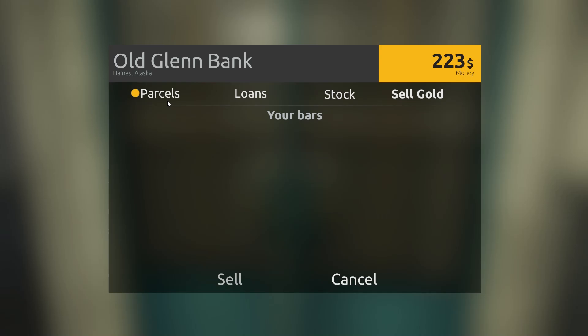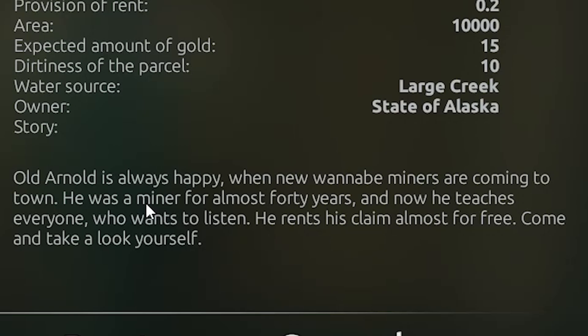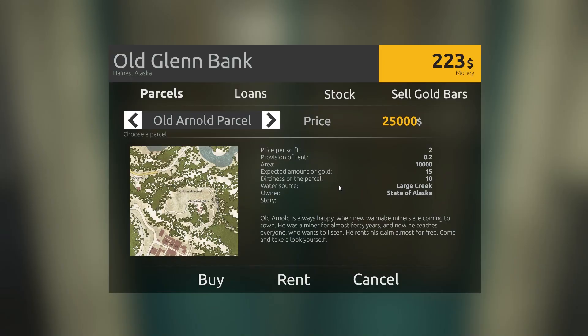I know there's a blacksmith and some other stuff, and eventually you can melt down your gold and turn it into bars. Let's go ahead and rent Old Arnold's claim — it is the Old Glen Bank. Old Arnold is always happy when new wannabe miners come to town. He was a miner for almost 40 years and now he teaches everyone who wants to listen. He rents his claim almost for free. Expected amount of gold and dirtiness — what does it all mean?